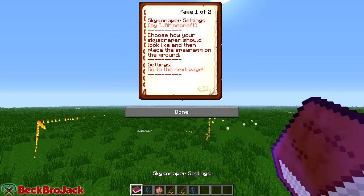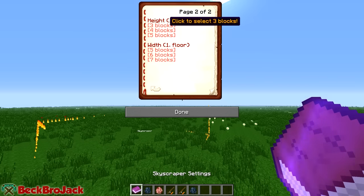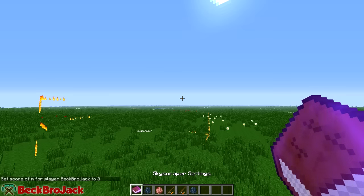Now we can go into the skyscraper settings and then go to the next page to actually edit what it's going to look like. So let's make it as big as possible. This is the height setting — let's make it five blocks high.